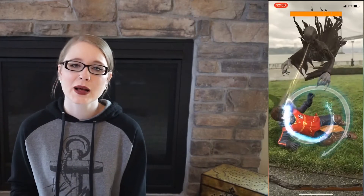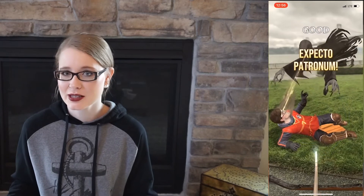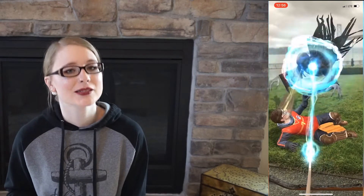This next spell is probably one that not many people know — I didn't know about it until Wizards Unite — and that is Ebublio. This spell will trap your target into an impenetrable bubble. Kind of a nifty spell. Then we have probably one of the most iconic spells in the Harry Potter Wizarding World, and that is Expecto Patronum. Expecto Patronum is an offensive spell against Dementors — it's one of the only offensive spells against Dementors, and it's a highly advanced spell.